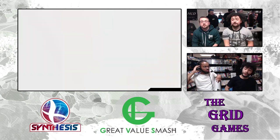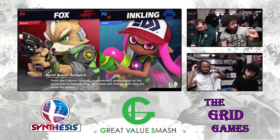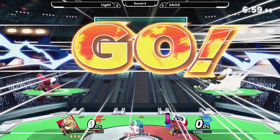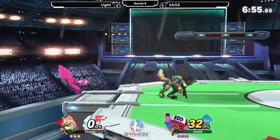Did you see Rob when he played him? No, he played Inkling and he's sticking to Inkling. He said screw Rob, Rob sucks. Rob doesn't suck at this game — he definitely does not. So he's thinking about it, but right now we're going to see his Inkling and we're going to see how Light handles Inkling.